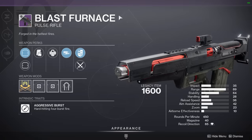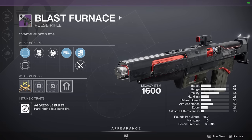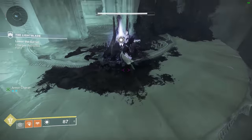Blast Furnace is an absolute Black Armory classic, though unfortunately pulse rifles are not exactly the most popular primary weapons in the current PvE sandbox. It does sport some nice combos like Kinetic Tremors plus Frenzy or Kinetic Tremors plus Firefly, but by the looks of it this seems more like a PvP option, so I wouldn't have this one as your main priority.